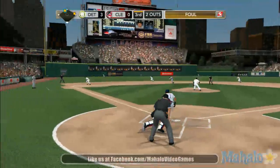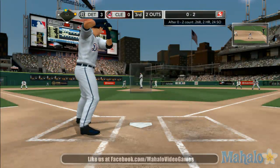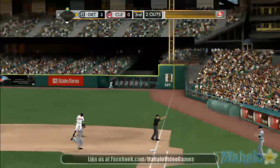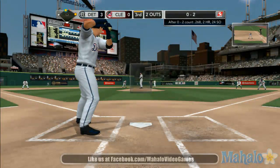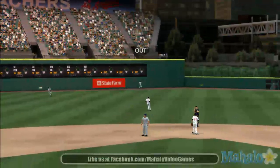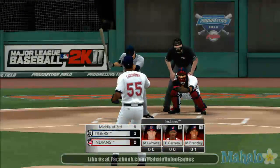Here's the pitch. Peralta fouls off another. On the way — and he fouls another one off. This one swung on and driven hard, and the side is retired as they head into the dugout. Pretty good third inning — they break things open with a few across. Detroit leads it three to nothing.